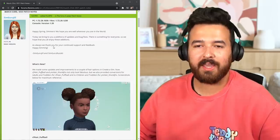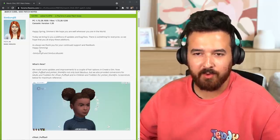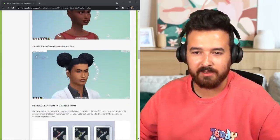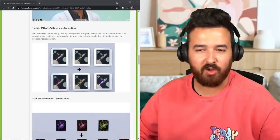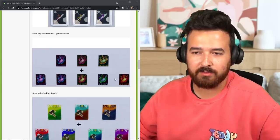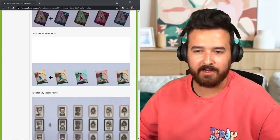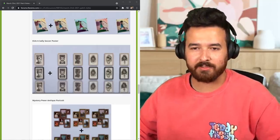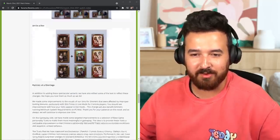Happy spring simmers — a plethora of updates and bug fixes, something for everyone. They continued fixing some more of the hairs, which is really nice to see with each update. They've also added some more swatches to some paintings — someone called that in one of the preview shots, and they were right. They've also added a bunch of new jerseys to add more diversity and variety, which is really cool.